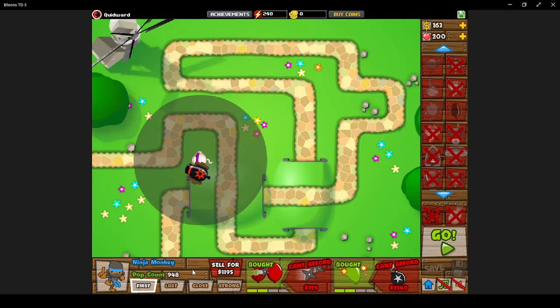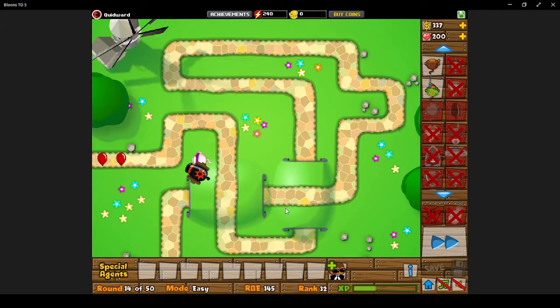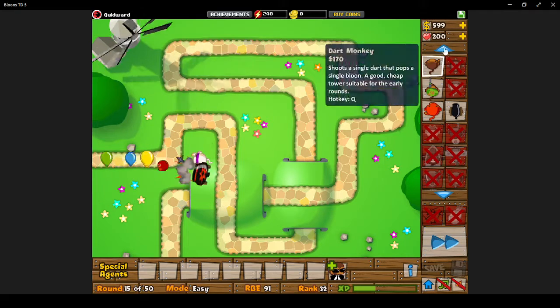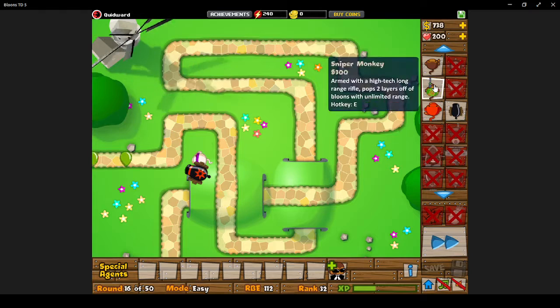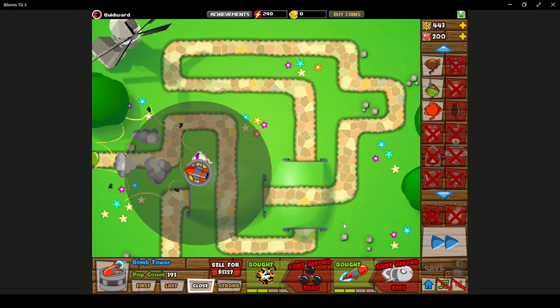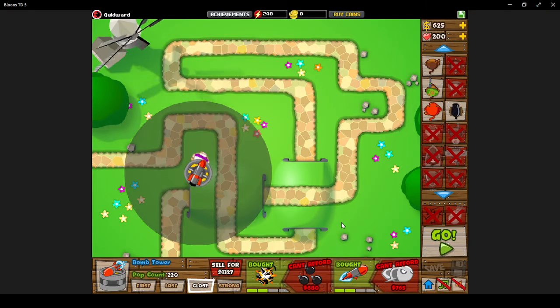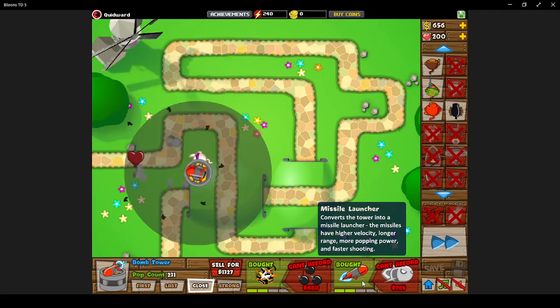This Ninja has almost 1,000 pops just alone — that's pretty great. Just popping them Balloons. A lot of BTD5 is like this, where you've got a couple of rounds where nothing happens — this is where you're getting your quits. I have some cash in the corner. I think I'm just going to save up for Missile Launcher. Now the missiles are shooting faster and have slightly more range — higher velocity, longer range, more popping power, and faster shooting.